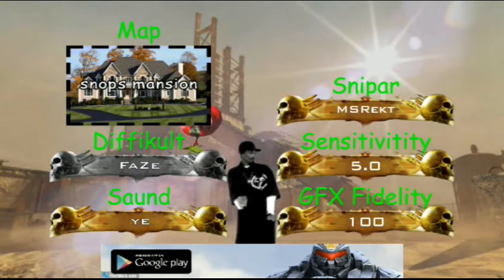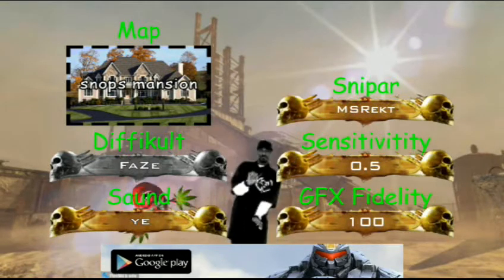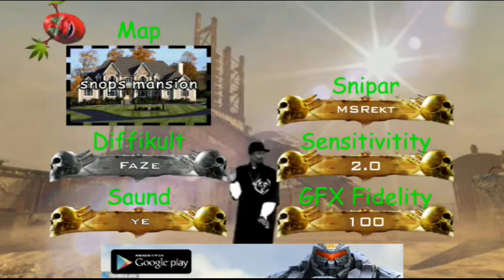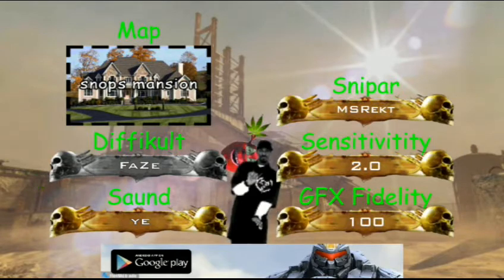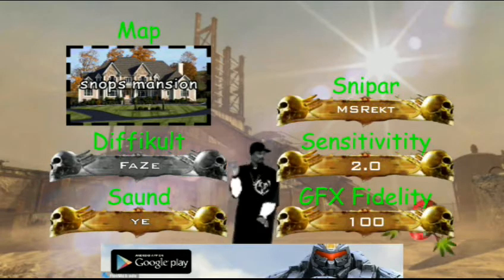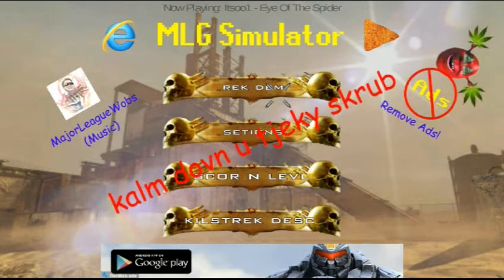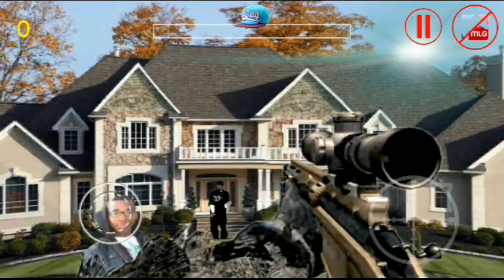We're going with Snoop's Mansion, and you can choose between the MSR, the DSR, the Intervention, and the Ballista. We're going to go with the MSR, and we're actually going to turn our sensitivity up to 2. You can turn the GFX Fidelity all the way up to have as many things pop out at you on the screen as possible. But this is basically it for the settings, and let's just get into the game — it's basically a wacky Quick Scoping Simulator.